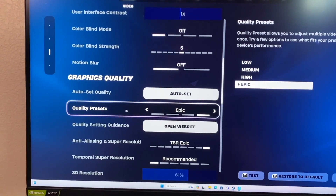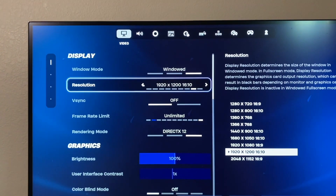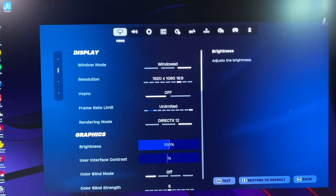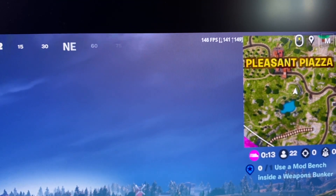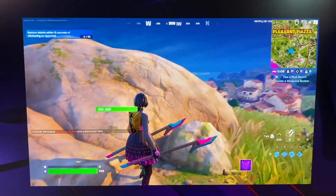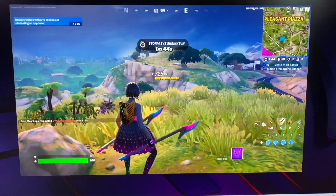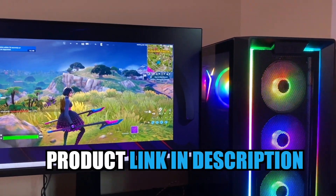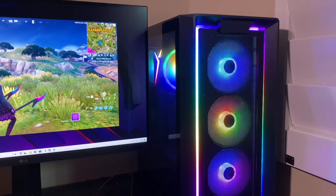Now I'm going to show you what happens if we switch to high settings, which is below epic, and switch our resolution to 1080. This is probably a little bit more feasible for gaming, especially if you're really trying to get a high frame rate. With these settings, we're now running at about 148-150 frames per second on 1080 at high settings — still really clear, really nice, very high quality. We're getting about 145 frames, so if you want to run on 1440 it's actually doable, and I'm really impressed with this Nebula PC because it does allow you to game at 1440 on those max or epic settings.